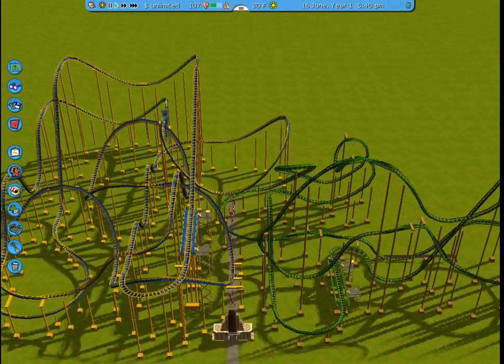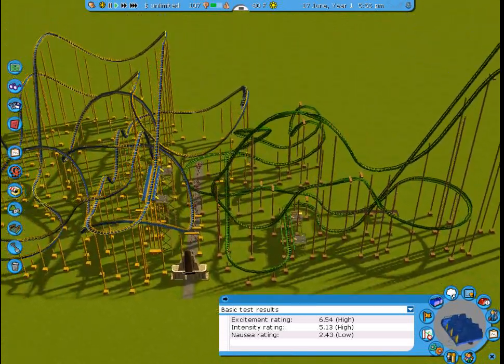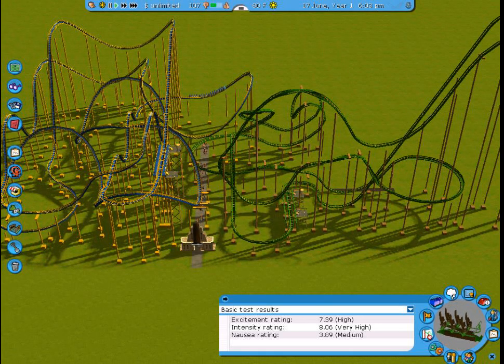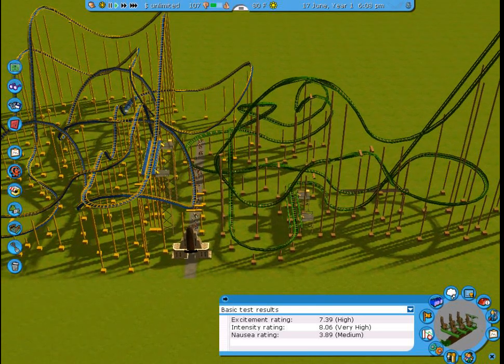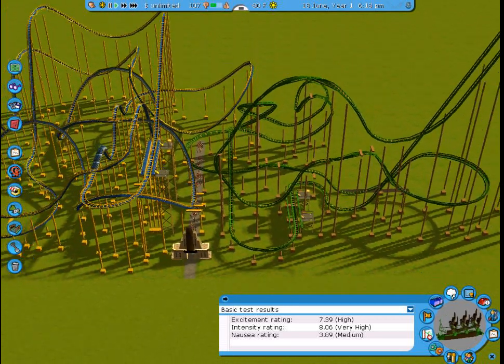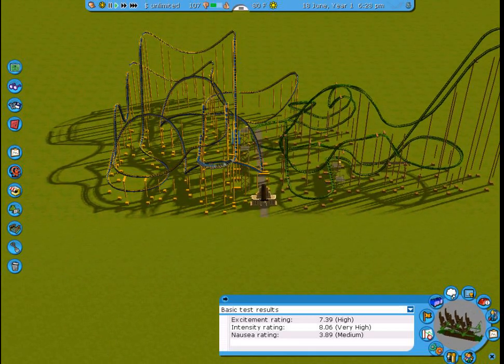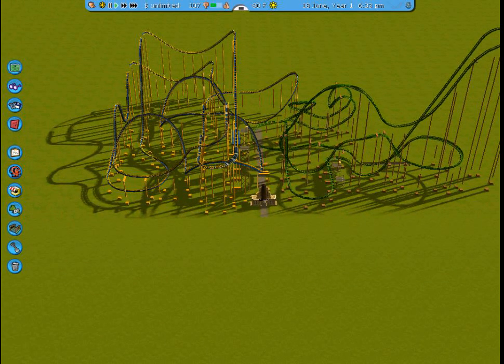Looking at the ratings on these two coasters: this one is a really nice ride — it's really exciting but also quite intense. Whereas this one has a high excitement rating but also a very high intensity rating. So two very different coasters, different colors.